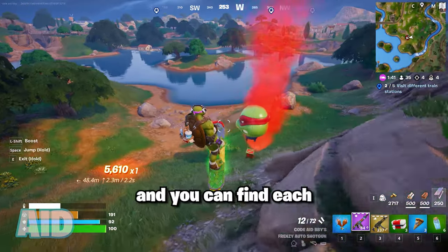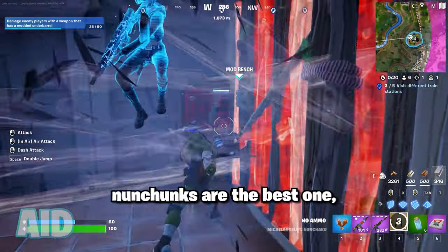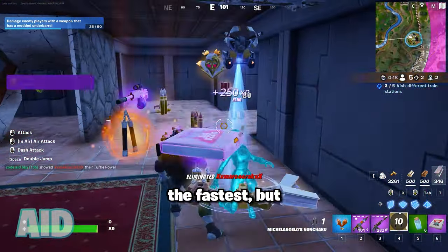So that was all four, and you can find each in the different supply drops, but also in these vending machines around the map. Personally, I think the nunchucks are the best ones since they do the most damage the fastest, but let me know what you think.